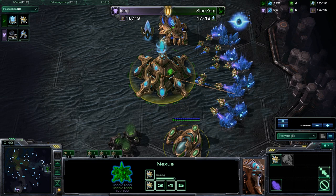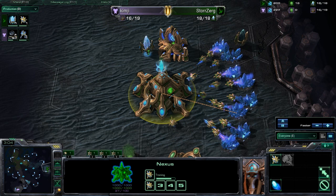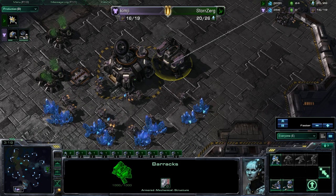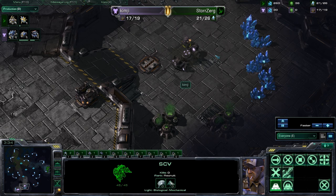Standard builds coming from both players — one in gas. Storzerg getting a little bit supply blocked, or maybe not — that times out well, he's not supply blocked. Both players just now getting to their opponent's base. Everything looking standard — a marine out, no gas taken yet, so it looks like some sort of fast expand build. That would be pretty viable on this map because the natural has one okay-size choke. Looks like he's going to do one rack into expand.